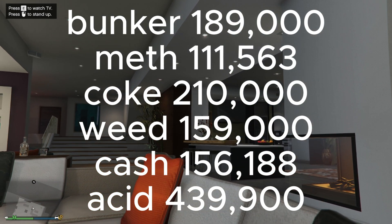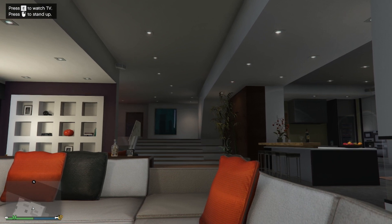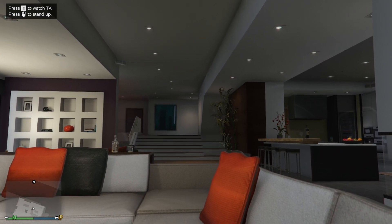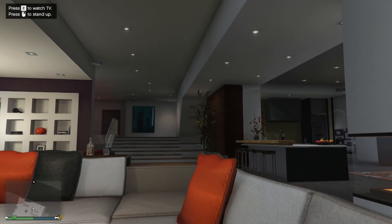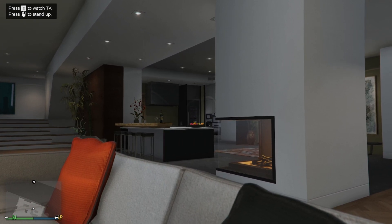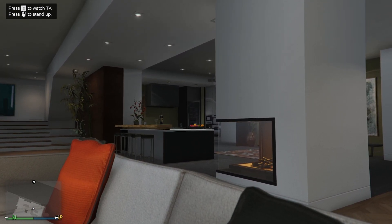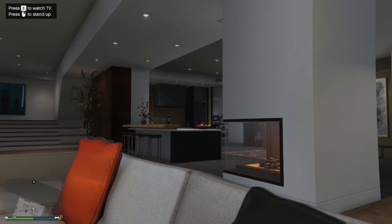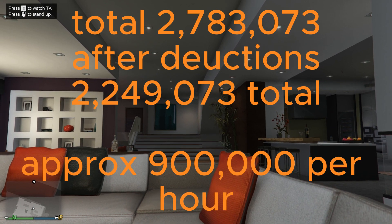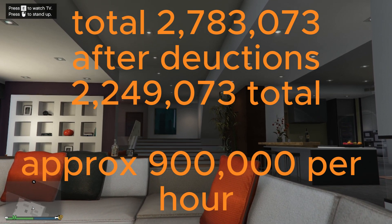For the Cayo Perico Heist I got the ruby necklace as primary loot and weed as secondary loot. I also got the elite challenge, so for that I got a total of $1,083,670. I sold the bunker for $189,000, meth for $111,563, coke for $210,000, weed for $159,750, cash for $156,180, and I sold the acid lab for $439,900. From all the sales we got a total of $2,793,773.